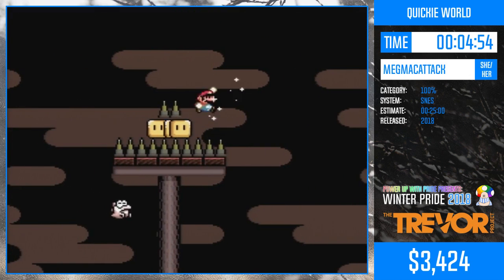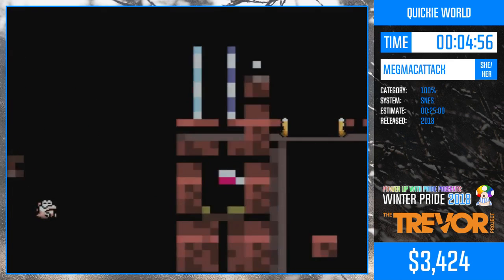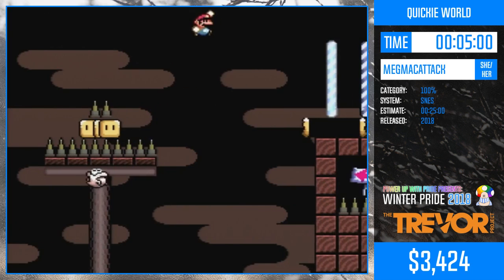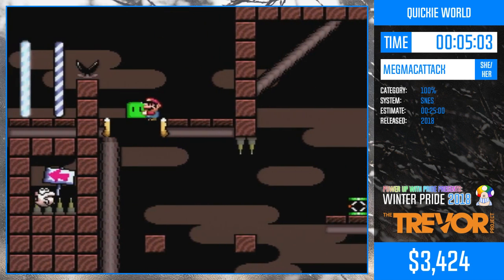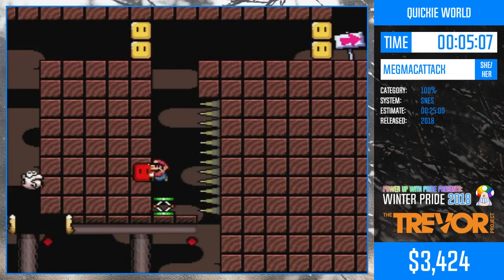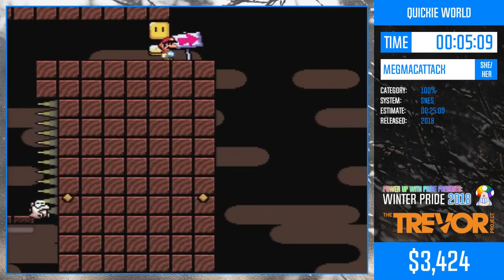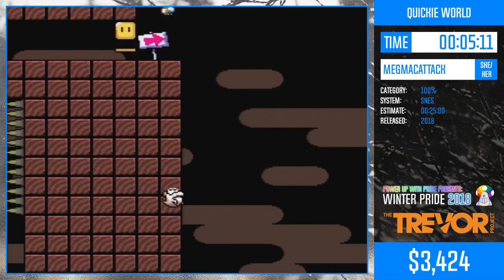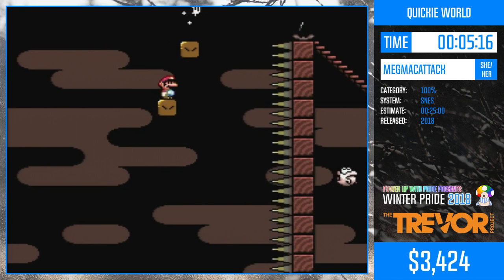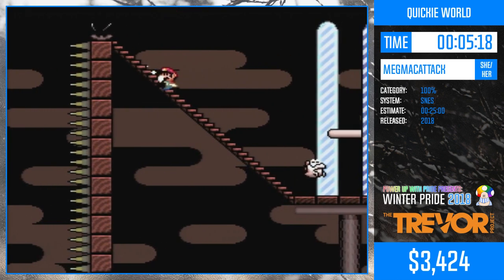But yeah, you have to do this jump-back thing. I think you're actually intended to do spin jumps off of the eerie to get back, but you don't actually need to. And there's actually a very difficult time save in this level that no one has ever gotten in a run yet, which would be skipping the eerie and bringing the spring. It's literally too tough to even try in a run.